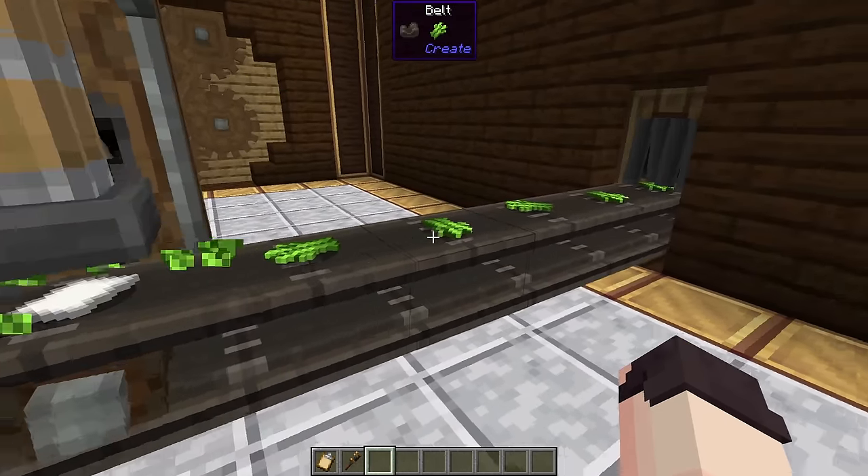We can also decorate and hide shafts using casings — here's what brass casings look like, and here we have andesite casings. Just like with pipes, we can also use metal brackets and wooden brackets. Casings can also be used to decorate belts, and the look of the decoration differs depending on the rotation of the belts. These sideways belts get the decoration only in the middle, while on horizontal belts we get the decoration underneath. We can also use a belt in hand to extend an existing belt, and if we want to reduce the length, we can use a wrench.